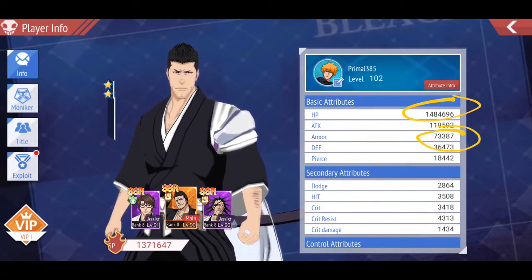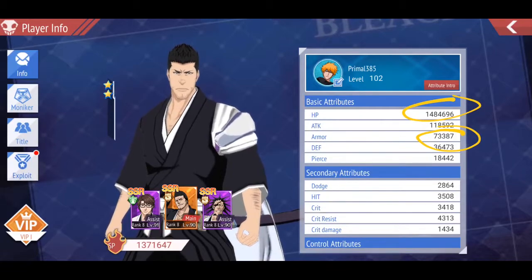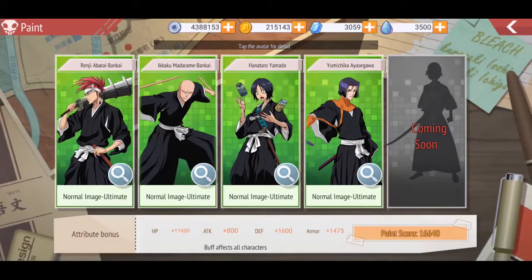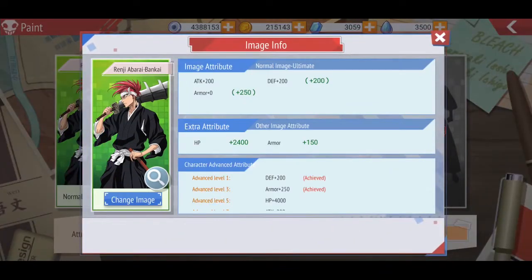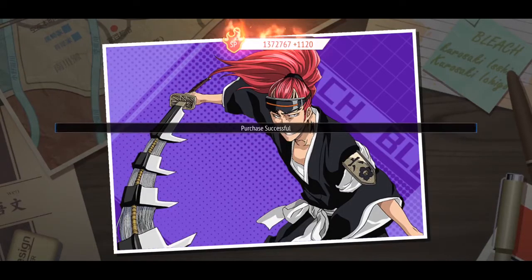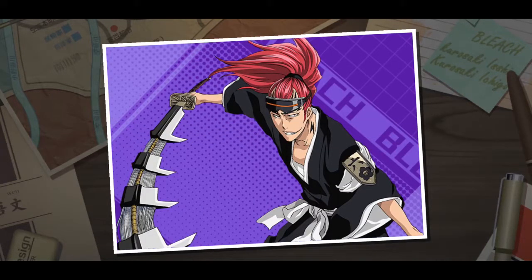This means that even though you unlock an image you're not going to display on your character, you definitely want to unlock them because they still give you a benefit. If I come here to the paint and choose the elegant image — which is the purple — it's going to increase me even more. It helps me overall because I'm able to increase my spiritual pressure.